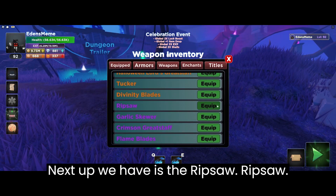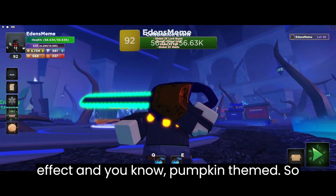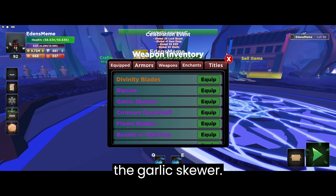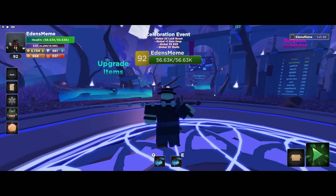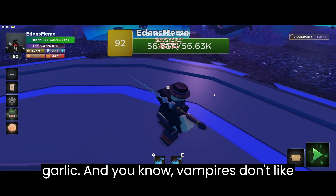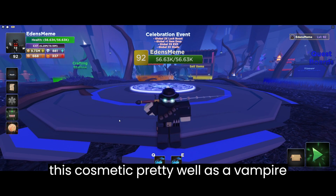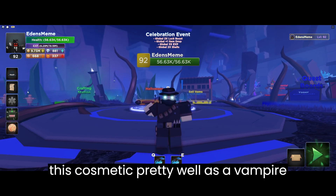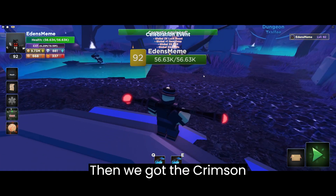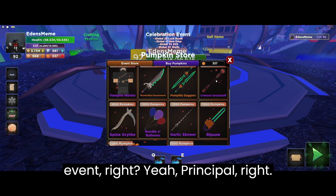Next up we have the Ripsaw, which is just an ordinary chainsaw with a green effect and a pumpkin fiend design — pretty cool. Then we got the Garlic Skewer, which is a really thin weapon. Vampires don't like garlic, so I guess that suits this cosmetic pretty well as a Vampire Hunter if anything. Then we got the Crimson Great Staff, and that's part of the event. It's just this red orb in the middle with a cool design and then an orb at the bottom.